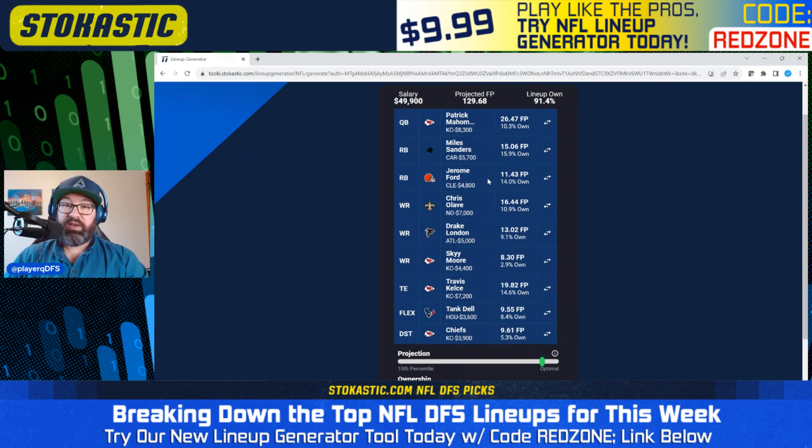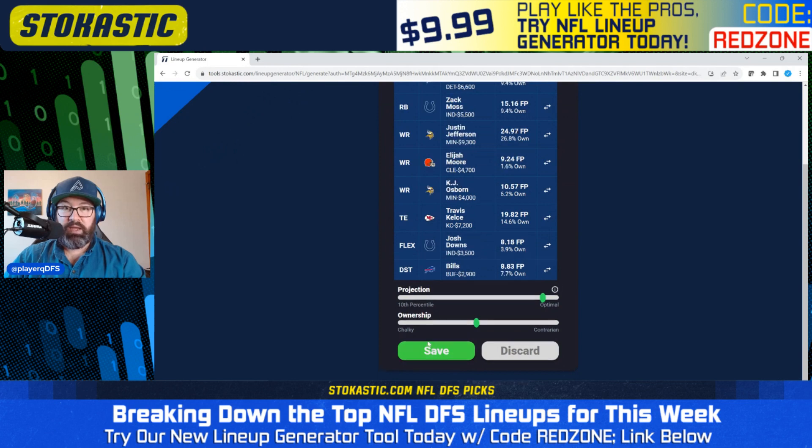I don't love that first Chalky lineup. Jerome Ford against the Titans is not one of my favorite plays of the week, but he is fairly Chalky, and they've said they're going to use him as the lead back, so he's going to get the usage even if we don't love the matchup. And then Miles Sanders against the Seattle defense, which has been pretty underwhelming. Surprisingly, this first Chalky lineup has no representatives from the Vikings or Chargers.